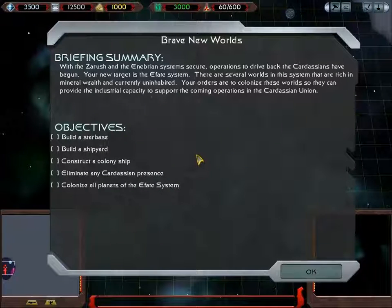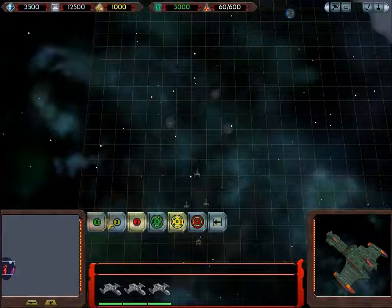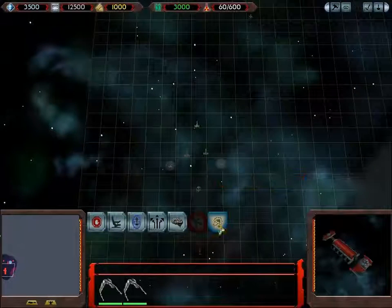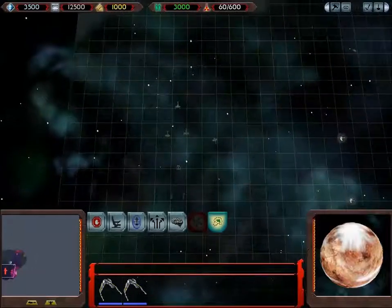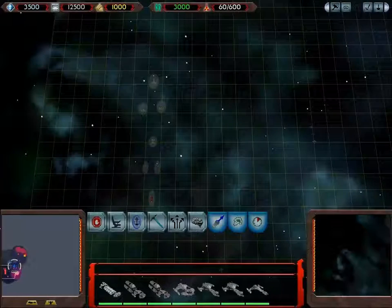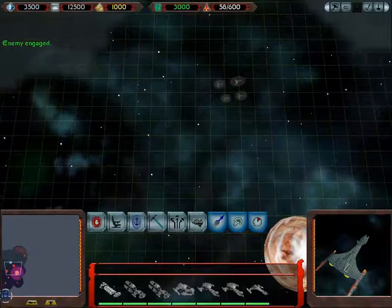Welcome back to Star Trek Armada 2. The Klingons obviously thought that impersonating the Kohr-Ah from Star Control 2 was such fun in the last level, we're just going to do it again. Except this time we're going to do it with bigger ships, because that's a lot more fun. The Cardassians really aren't that heavily entrenched in this system.